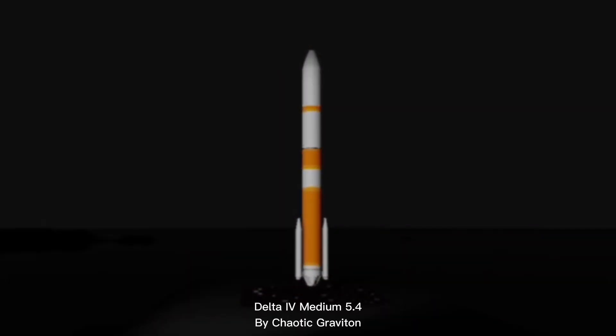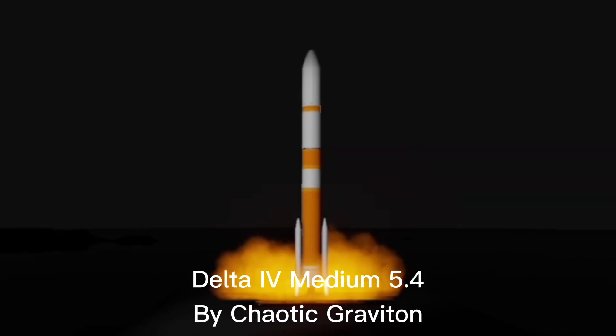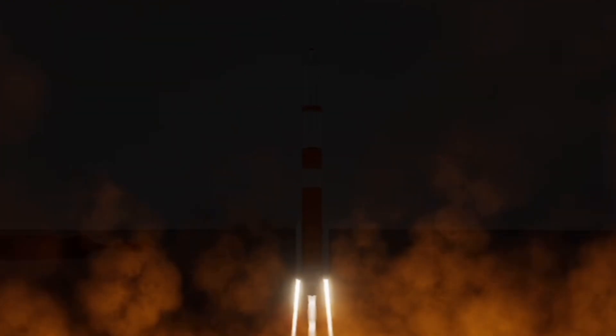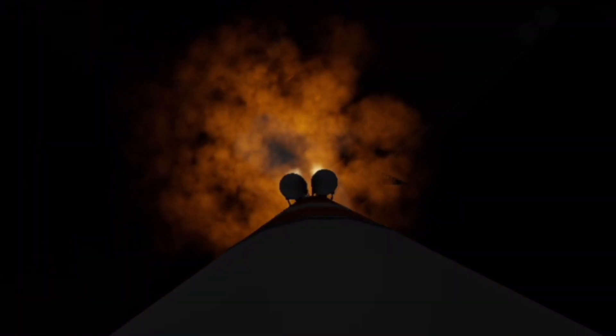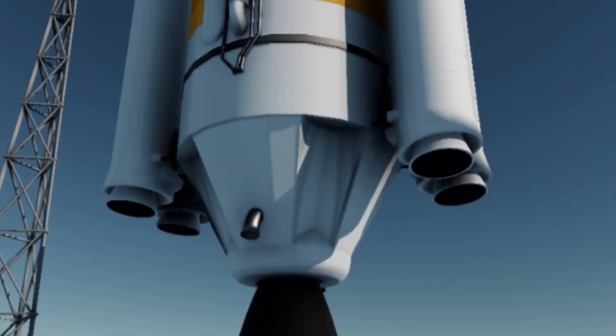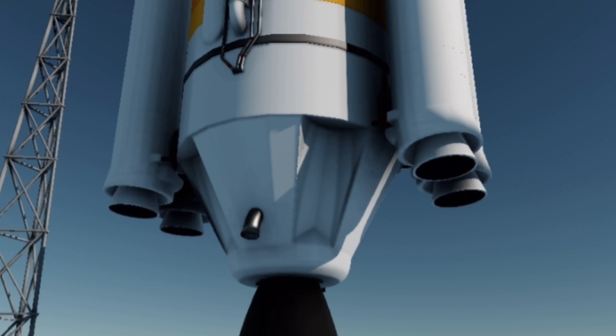Next up, we have the Delta IV Medium Plus 5.4 by Chaotic Graviton. This is obviously a replica of one of the Delta IV variants, and as you can see, it looks incredible. It has all the detail you could ever want, and it also has many cool little features that the actual rocket has. For example, the solid rocket motors gimbal, and very smoothly as well.